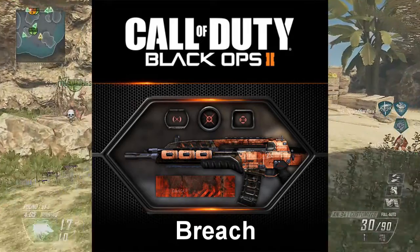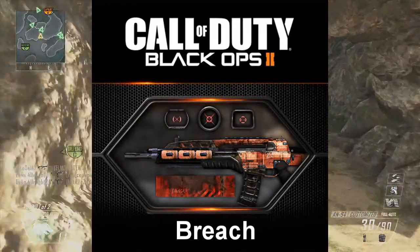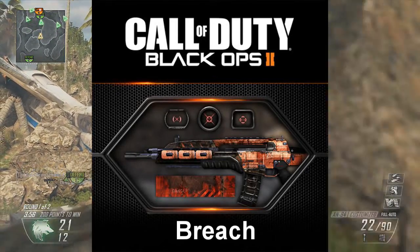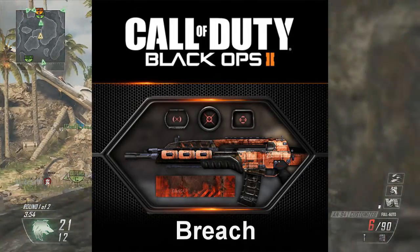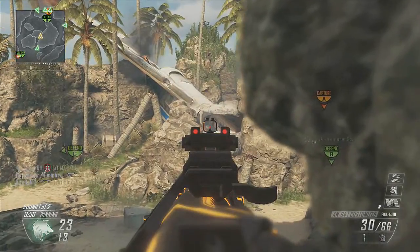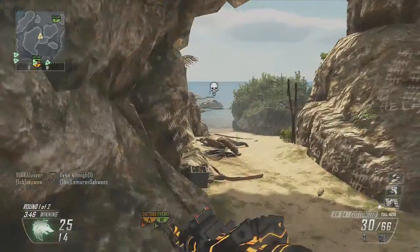The next one on screen is Breech. It looks like those other types of camos you might see in other games. It looks really nice — not too bad. I don't mind using it on my gun.